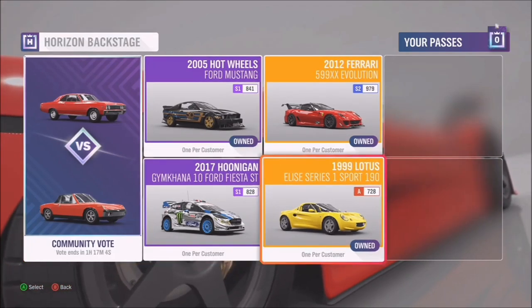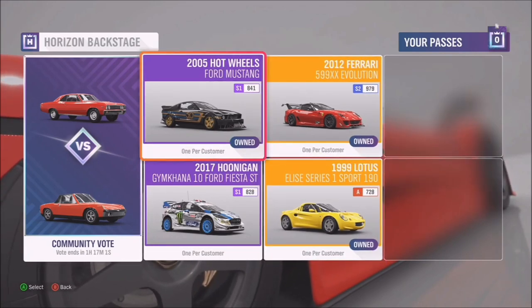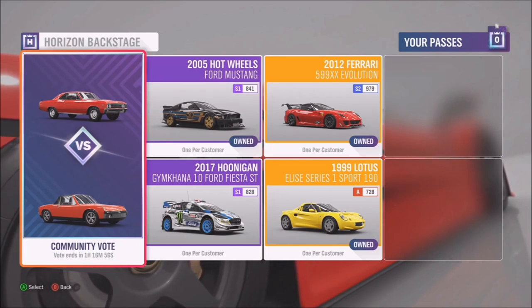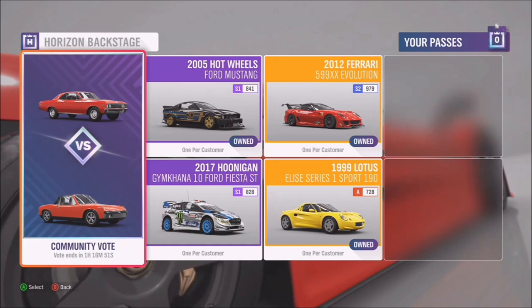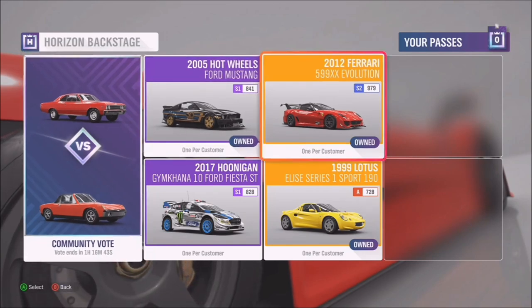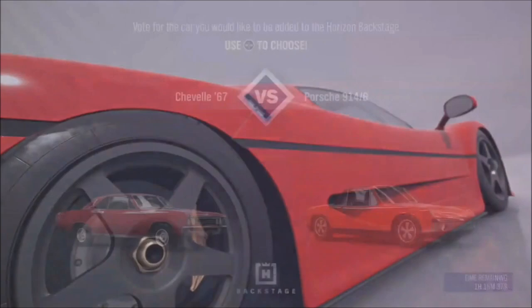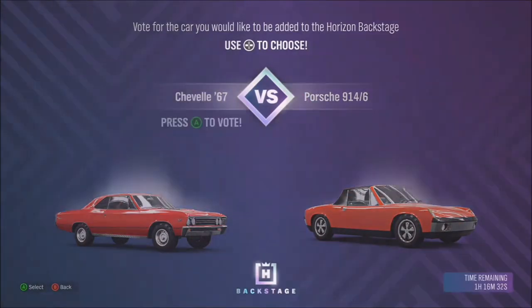Getting 50% in the series in the festival playlist gives you a backstage pass, which you can then use to exchange for a car in the Horizon Backstage. You'll notice there are four in there at the moment when it launches - we'll just have that 99 Lotus. And we also have this interesting tile here, which is a community vote. So we'll be running votes where cars will face off against one another, and the community players will be able to vote between two cars. Votes last for - initially, we'll be running a daily vote just to fill out the Horizon Backstage.